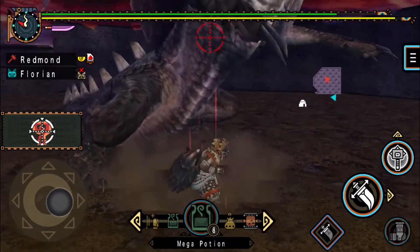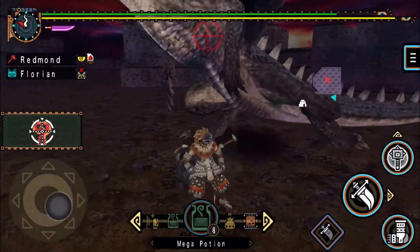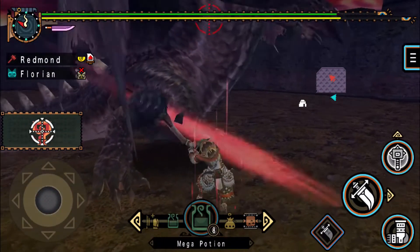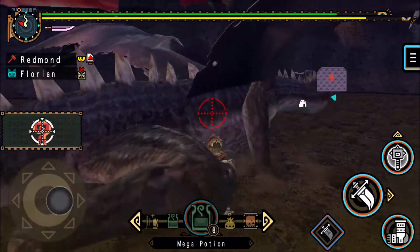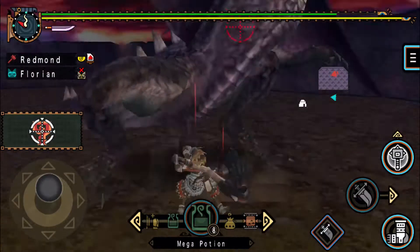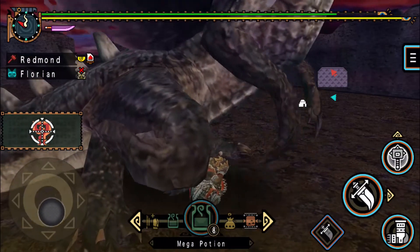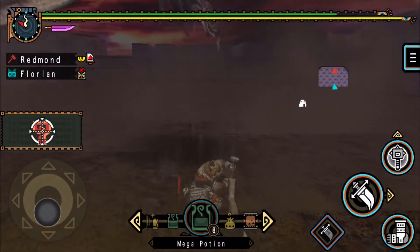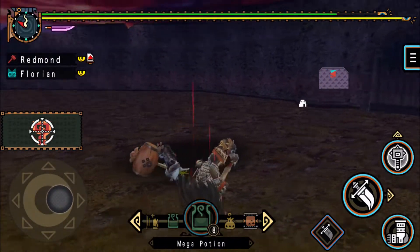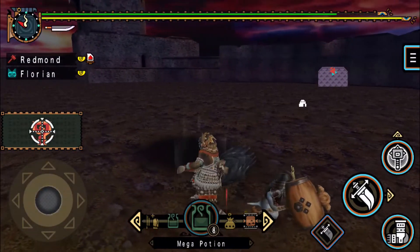Let's get back to this guy — we need to put our hammer on him some more. He didn't like me hitting his hand I guess. Look at that wind effect. So if he's doing a high altitude flight, hanging out near his shadow is just fine. But low altitude means the tail is a hazard.